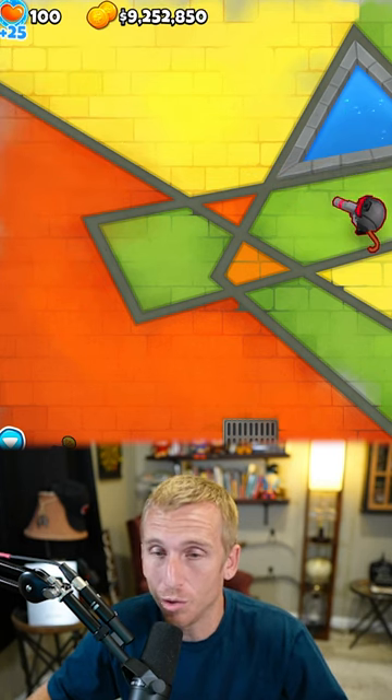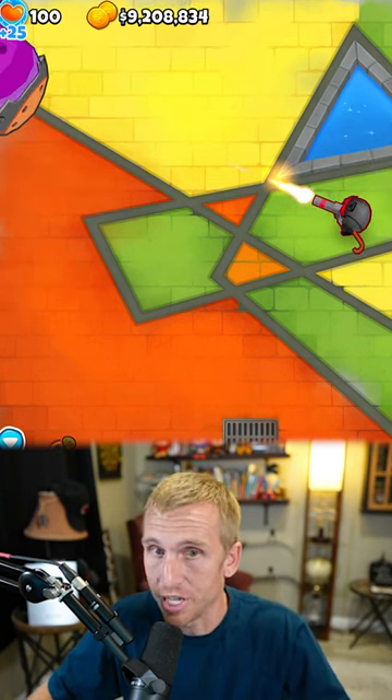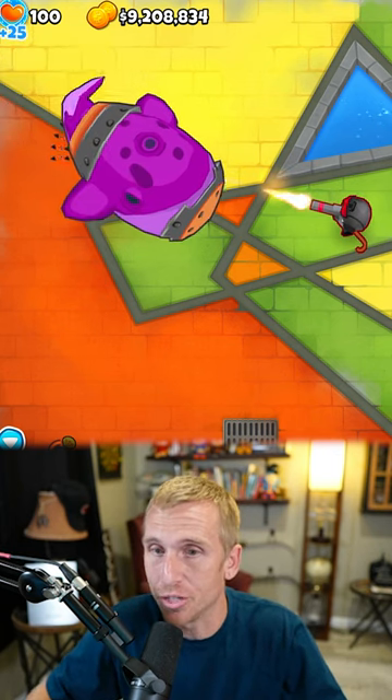And here's round 100 — oh my gosh. Here's round 140, it's a fortified BAD, and I'm loving that passive money drop.